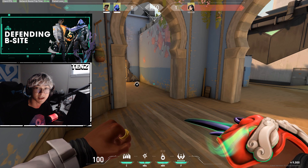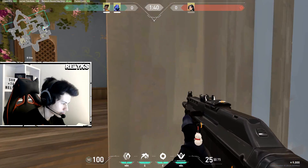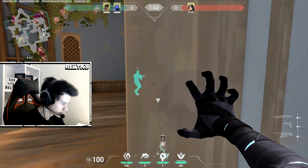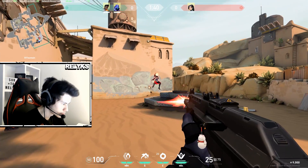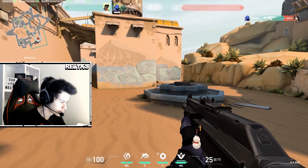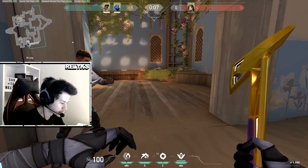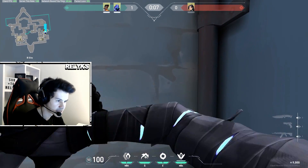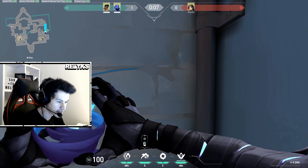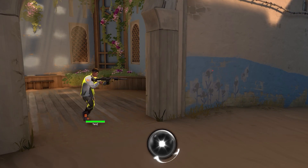Playing Omen and Phoenix at B, you want to be aggressive for the most part. You can smoke the bottom of B, group up in it, flash out, and peek the angle — fight if you see someone, or keep pushing if not. You don't want to play just aggressive or just passive; mix it up on defense and keep the other team guessing. On timing, Phoenix can flash and peek long B to take a fight, but if he sees multiple enemies, he falls back and Omen paranoia's long so they can reswing together.